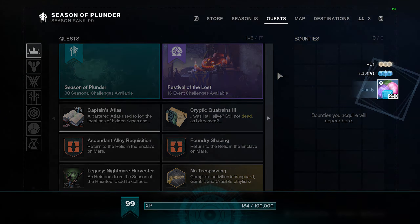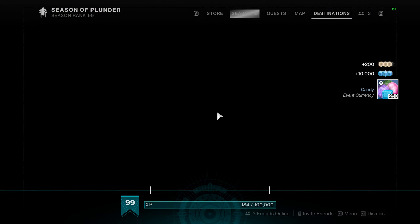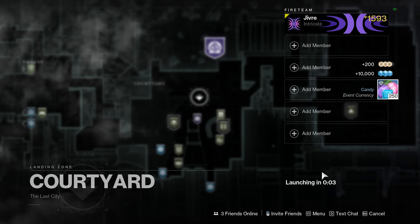I highly recommend doing the EDZ Lake of Shadows Strike. It rewards you with up to 2 to 3 spectral pages per run, and it takes about 2 to 3 minutes if you're really fast and you have Eager's Edge.